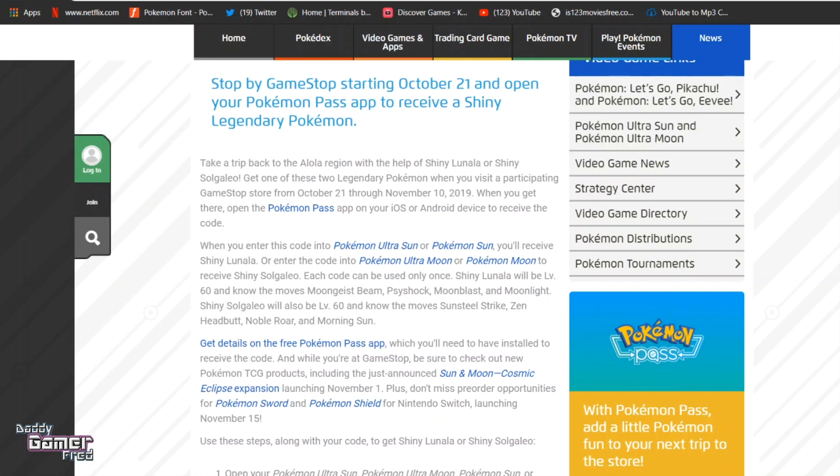While you are at GameStop, they'll try to sell you other stuff — don't fall for it. The steps are the same as every other distribution from GameStop: get the code, enter it in Mystery Gift, receive the gift, go to the Pokemon Center and talk to the delivery person to receive your shiny legendary Pokemon, save the game, and you are good to go.